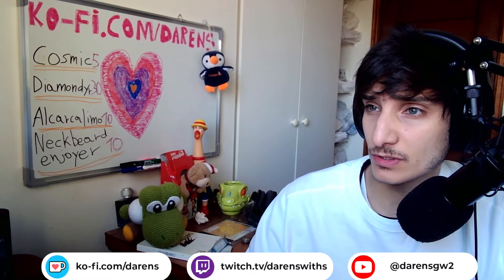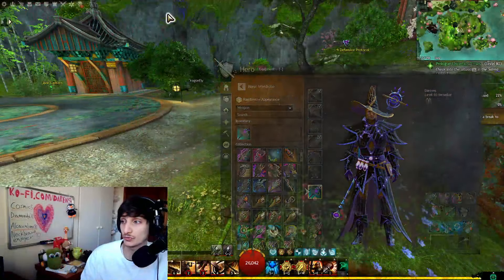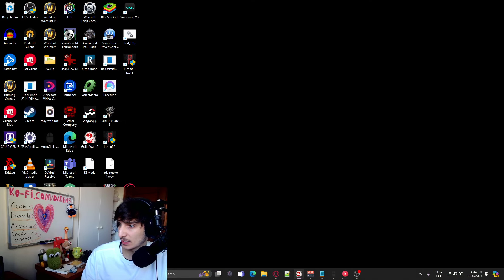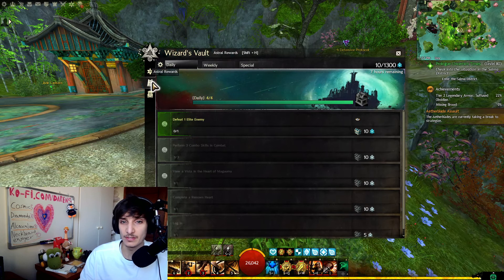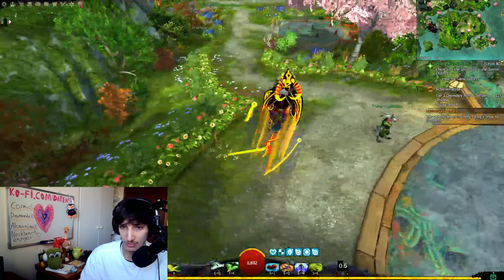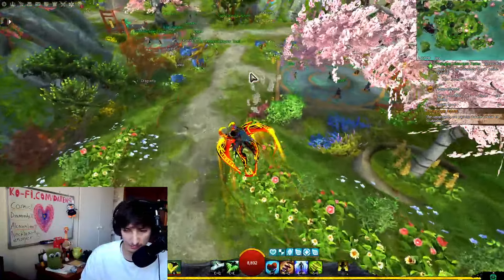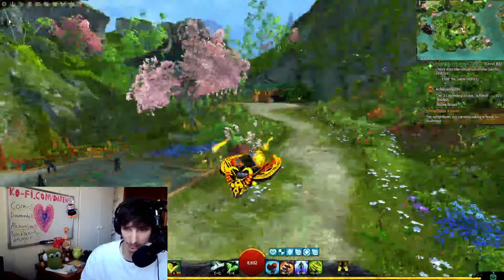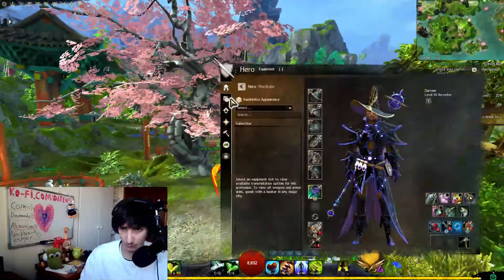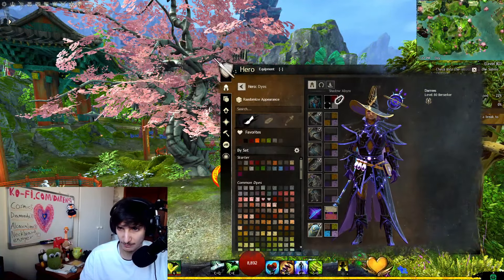Most of these skins are from the Wizard's Vault. We can talk about those first. You have the new skimmer here that I have. It looks exactly, more or less, like the griffon one that we got last time. You have little orbs, and you can dye it. It usually looks like this before dyeing.